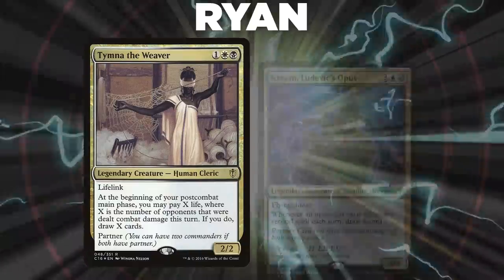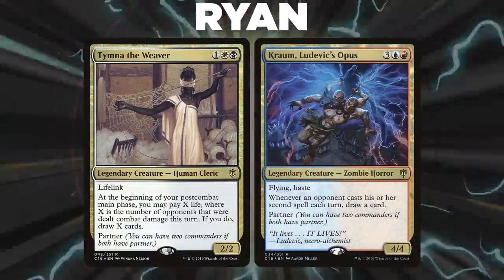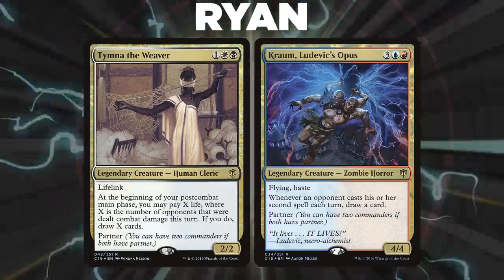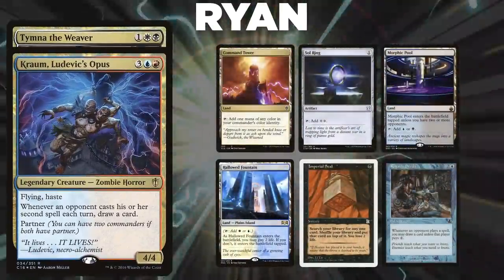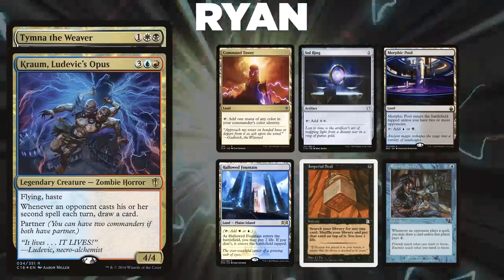Fish Hulk's first opponent is Ryan, piloting the four-color pairing of Tymna the Weaver and Krom, Ludovic's Opus. This deck, called Opus Thief, is a storm deck that leverages wheels and soft locks to outvalue opponents before going for the win. Ryan's opening hand contains a Command Tower, Sol Ring, Morphic Pool, Hallowed Fountain, Imperial Seal, and a Rhystic Study.